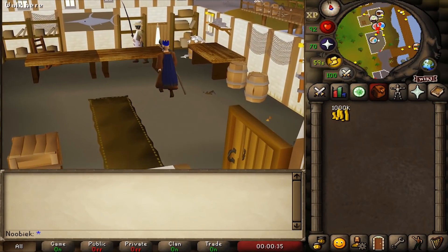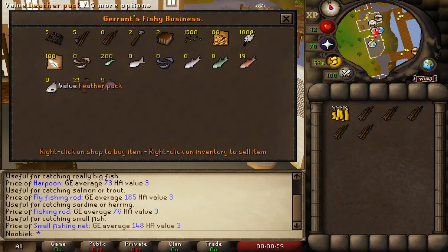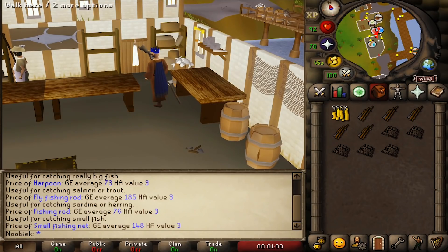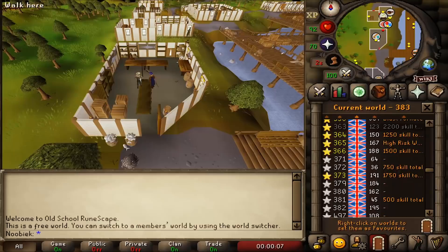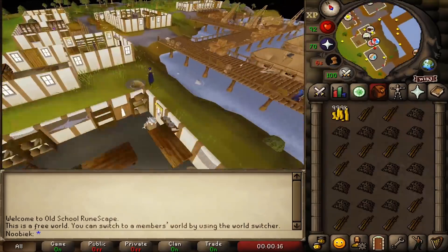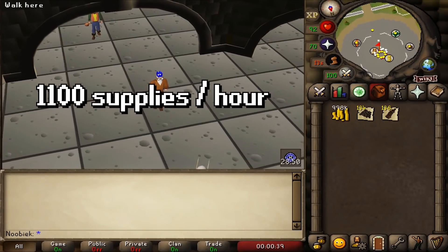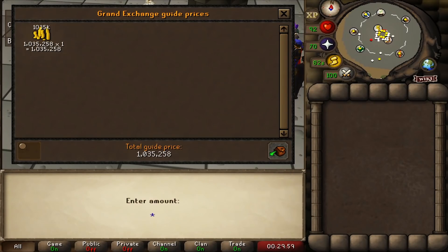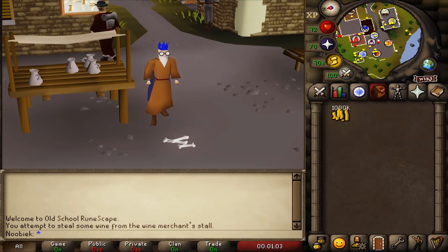Head to Port Sarim and focus on Gerrant's Fishy Business. He sells a variety of fishing supplies — after checking Grand Exchange prices, buy his small fishing nets and fly fishing rods, five of each, and quick-hop worlds until your inventory is full. Then deposit using the deposit box near the monks in Entrana. You can buy 1,100 supplies per hour, resulting in over 150k GP per hour.